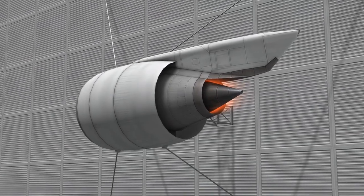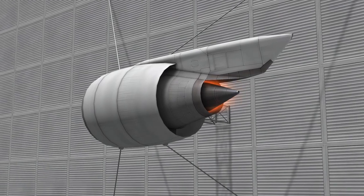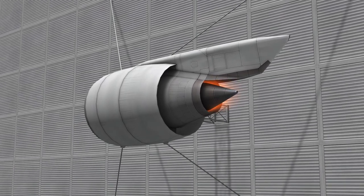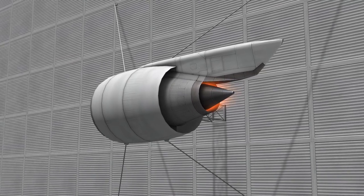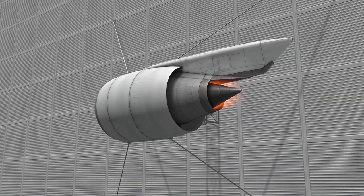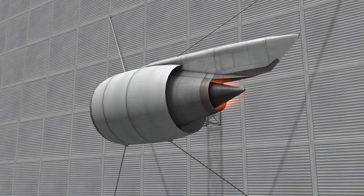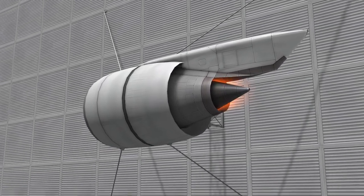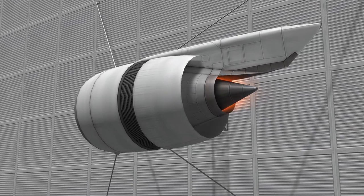This airliner engine can pretty much be considered the advanced big brother of the J33 Weasley Turbofan engine, having practically identical performance curves, thrust reversed and even higher fuel efficiency. Unlike many of the other jet engines, this engine is capable of reversing its thrust, which makes it useful for rapid deceleration during landing and for backing into hangars.